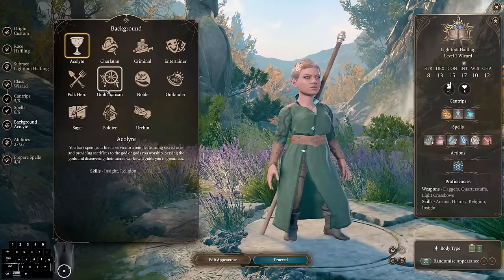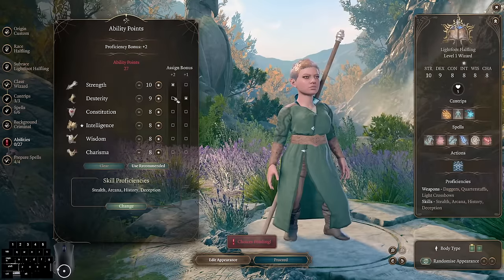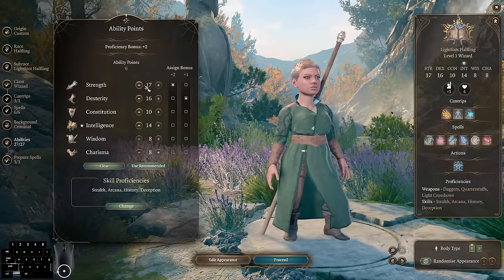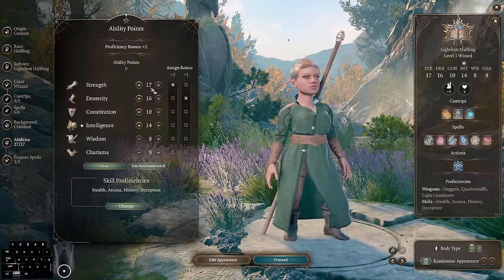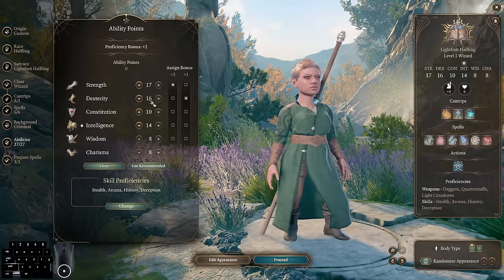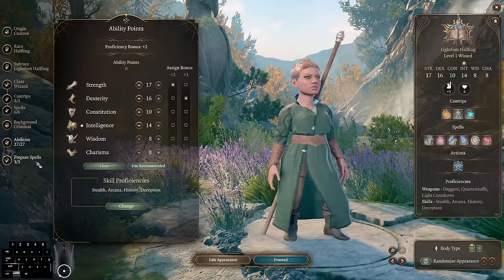For our background, you're going to want to choose either Criminal or Urchin — this is just for the stealth boosts each of these have. For our abilities, we're going to want maximum Strength: that's 17 Strength and 16 Dexterity, then 10 Constitution and 14 Intelligence. Maxed Strength allows farther jump distance, which is crucial for a speedrun since it's the fastest way to navigate. Dexterity is used for initiative rolls so you're more likely to go first in encounters. We want at least 14 Intelligence to have 3 prepared spells to start with, and the rest goes into Constitution for safety.